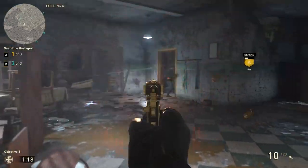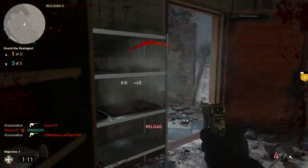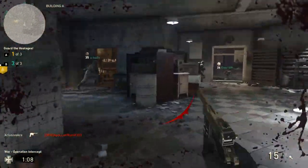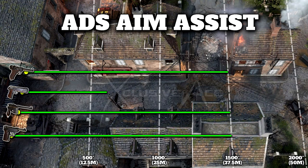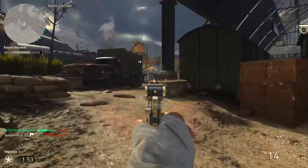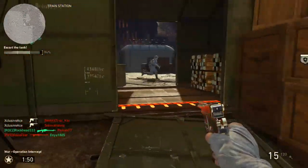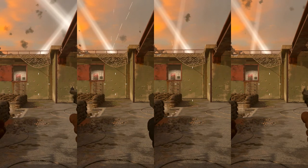There's one important thing to mention about aim-down-sight aim assist range. Normally this is standard per weapon class, but the M1911 is an exception — when aiming down sights you only get aim assist out to about 15 meters, whereas all other pistols extend to that 37.5-meter range. Console players should definitely keep this in mind. For hip fire, all semi-auto pistols have great hip fire while the Machine Pistol has a wider spread, which makes absolute sense.